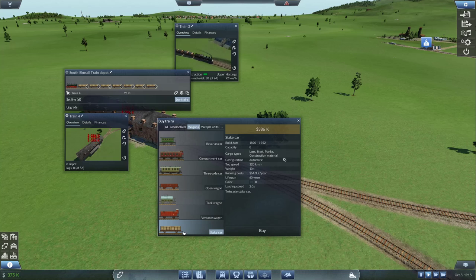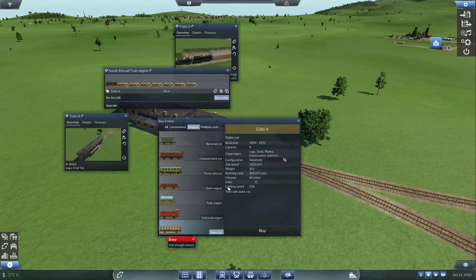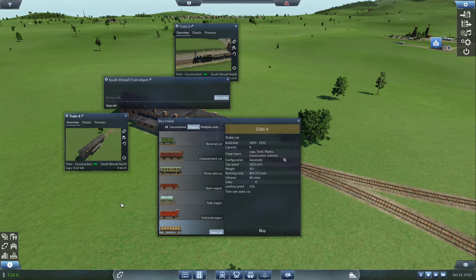I don't think I'll have enough money, so let's wait for one more tick. We have 375k - 386k - once train 2 hits the town we should earn a bit more. There we go, 64. You go to the construction line, perfect.